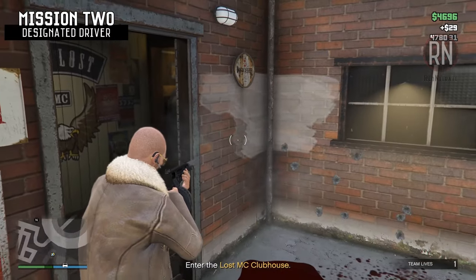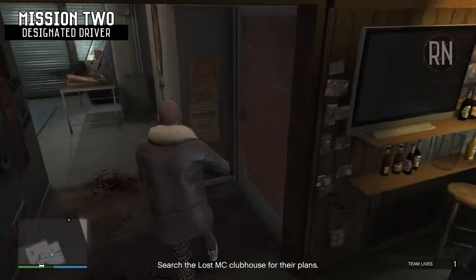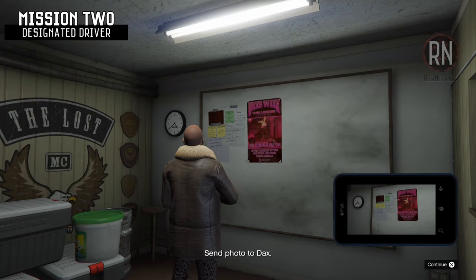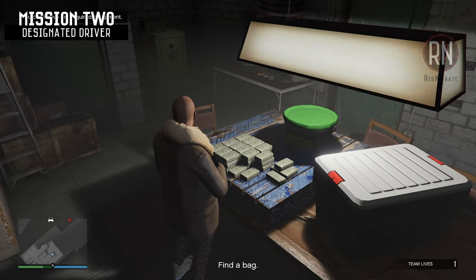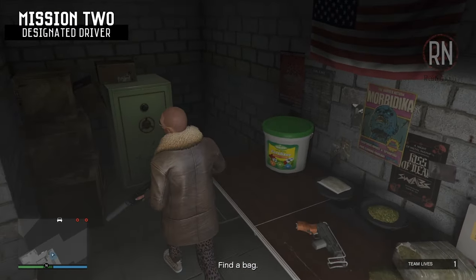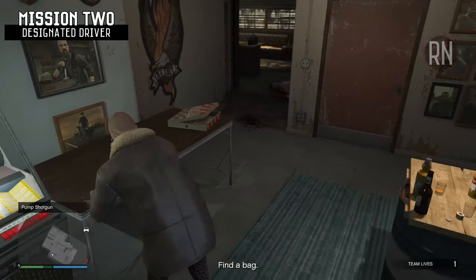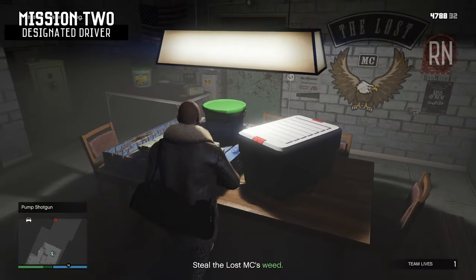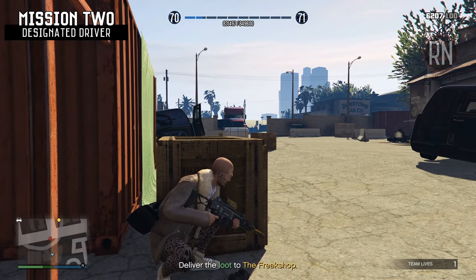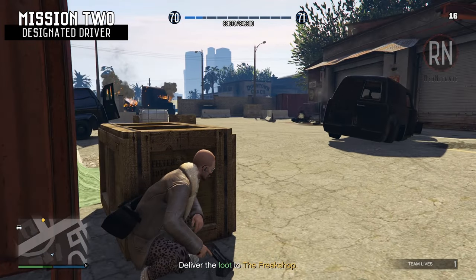Then you'll need to make your way over to the Lost MC clubhouse where you'll have to take out a bunch of bikers guarding some stuff inside the building. When you've made your way inside, you'll first need to take a photo of their plans in a little room located next to the bar, then send the picture off to Dax. Next, steal some supplies from the table in the main room — you'll need to find a bag first, which is located on the other side of the room next to the jukebox. After grabbing everything, head outside, take care of remaining Lost MC members, and deliver the loot back to the freak shop.